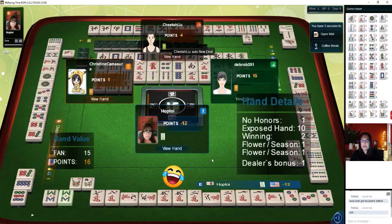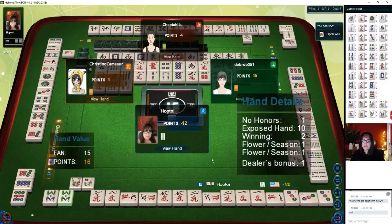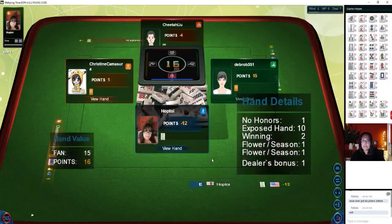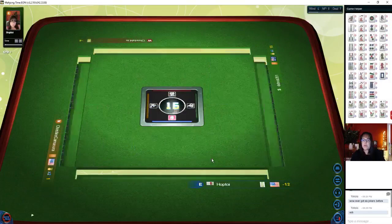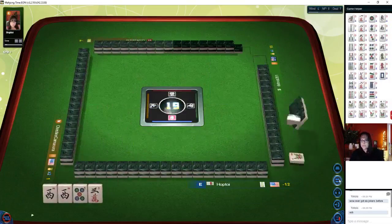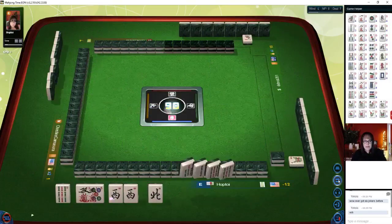We'll just keep number tiles, get rid of the honors, and no honors is a point — a fawn. Red dragon. So we're going to get rid of anything isolated. Right now we don't have anything isolated — we're all tied in. Six dots. Seven dots — East wind. Well, this eight is isolated. West wind. Eight dots — we have a two, three, four chow. There's a three now. Let's get rid of the eight. Eight characters — so we have one, two, three, four pair at the moment.